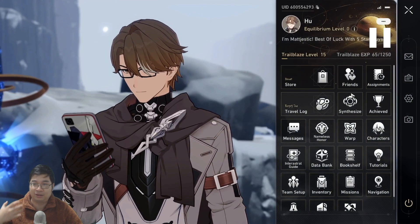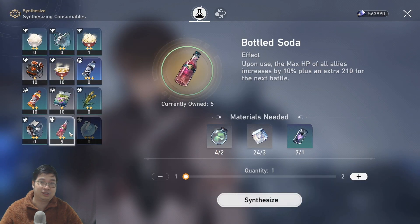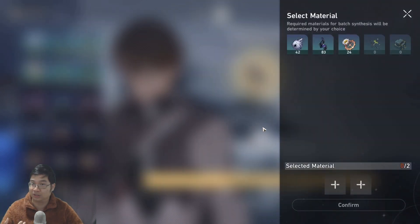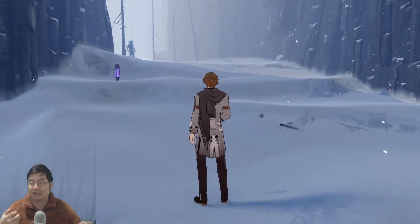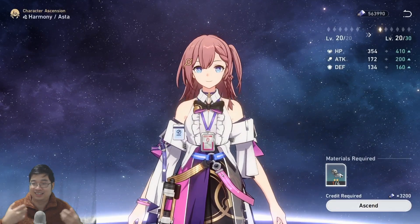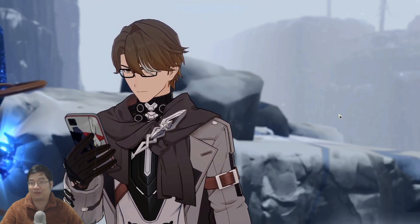If you go into the game and go to Synthesize, here we'll be making the materials instead of farming for them. Under the second category you can craft the materials needed for each character to ascend at level 20. This allows you to unlock all the characters to level 20 and get your summons ASAP. Notice that now I can unlock my Esther — suddenly she has the three materials needed to level up fast.